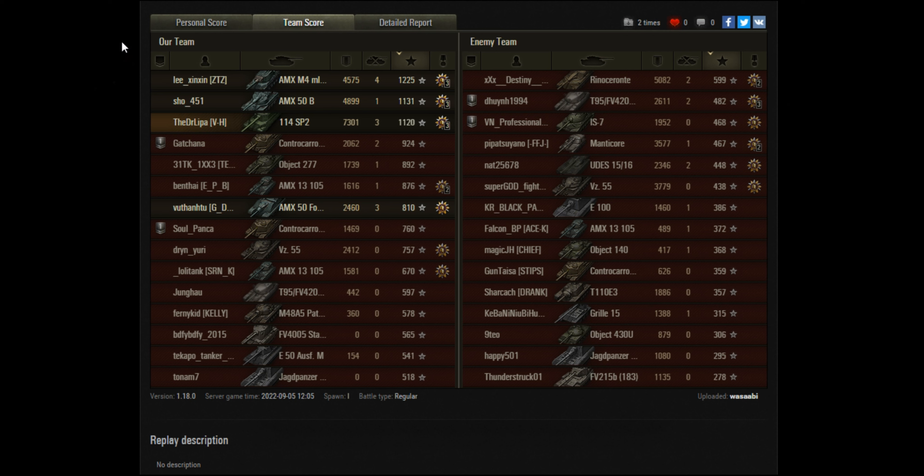11,200 base XP, which is pretty good. Must have been pretty close to an ace tanker there. But as I mentioned, this is a reward vehicle for finishing well in the rank battle seasons, so that means all the players are pretty good players - must be a higher bar there. The AMX M4 54 did 12,250 base and probably earned an ace tanker there as well. It's the most recently buffed tank and came out this patch. And the 50B doing nearly 5k - so those three tanks really carrying the game there for the team.